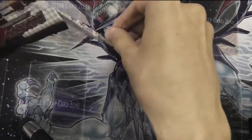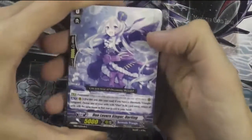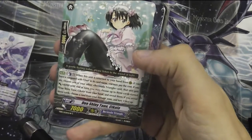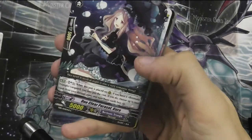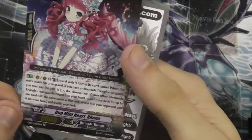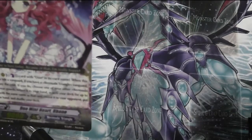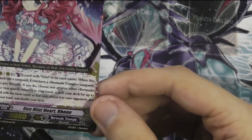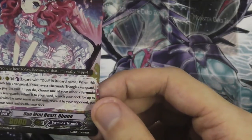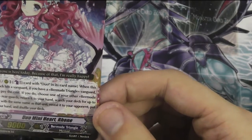Let's kick things off! Duo Loversinger Darling in black. Duo Shine Tone - given that there's a lot of cards, let's hang around actually shiny. Ooh! Duo Mini Heart Roan in white. Counter Blast one card with Duo in its card name. When this unit attacks and hits the Vanguard, if you have a Bermuda Triangle Vanguard, you may pay the cost. Choose one of your other Bermuda Triangle rearguards, return it to your hand, search your deck for up to one card with the same name as that unit, reveal it to your opponent, and put it into your hand.